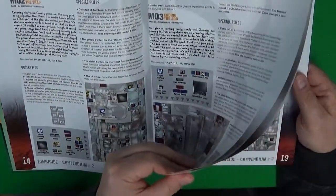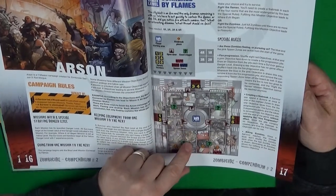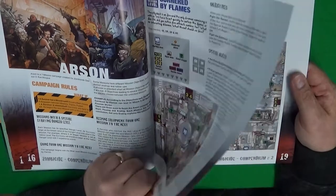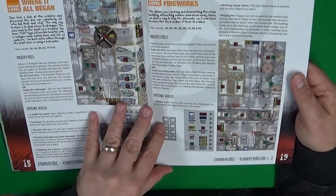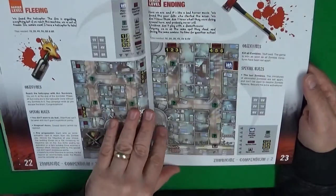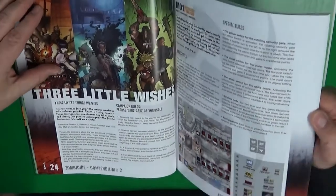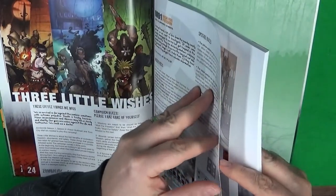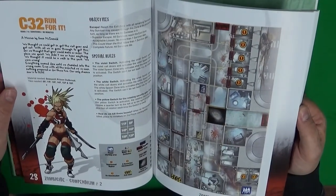There are absolutely tons of missions in here - just look at it, absolutely crazy. That's a good one there, look at that! 'Cornered by Flames' - is that a hard one or what? Some missions require rooms I don't have, so I won't have the tiles for that either. 'Fireworks', 'Where It All Began' - yeah it's looking good. It was the artwork which drew me to Zombicide; it's got a unique look about it, instantly recognisable.